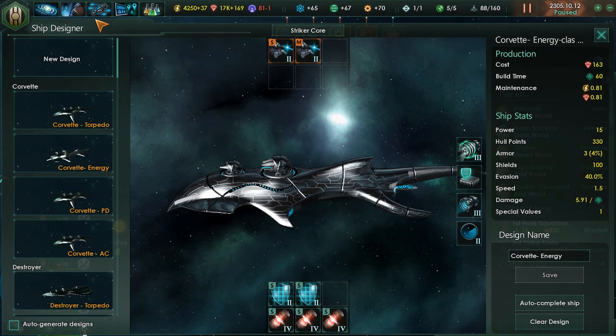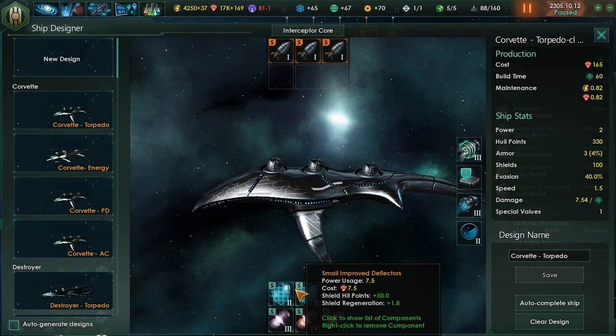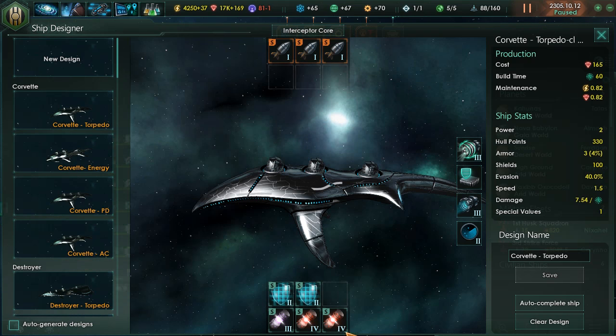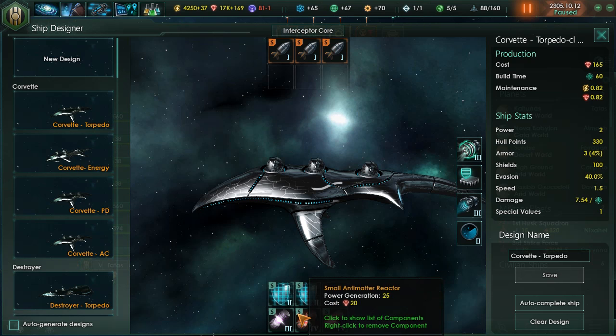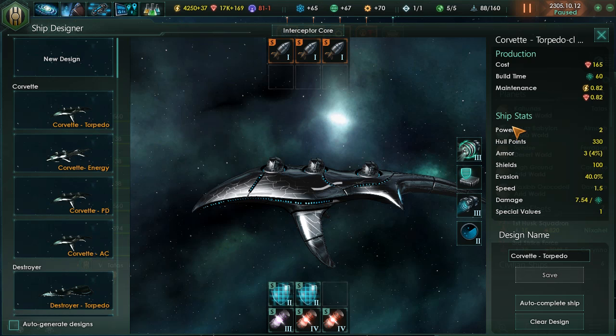For Corvettes, I like to have four different designs, each with a special focus. First is the torpedo class. Here I have three small modules at the top, all torpedoes. At the bottom I have two shields and three generators. As you level up, these are going to level up too, so you want a good balance. As long as you have positive power it should work. You may need to adjust depending on your research.